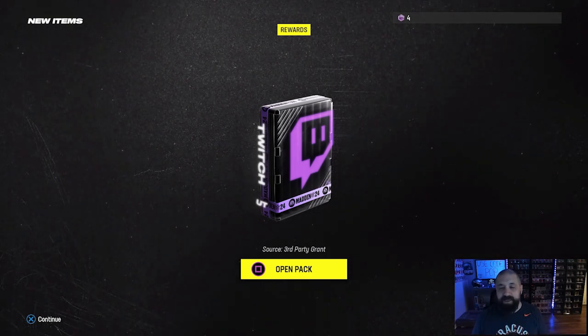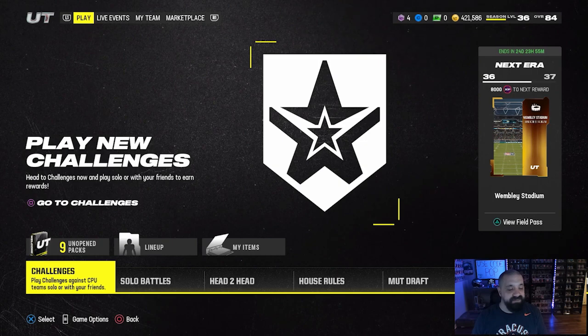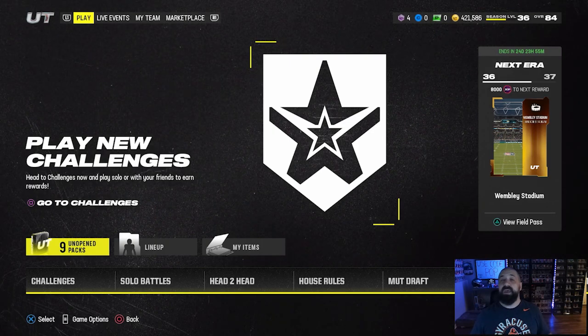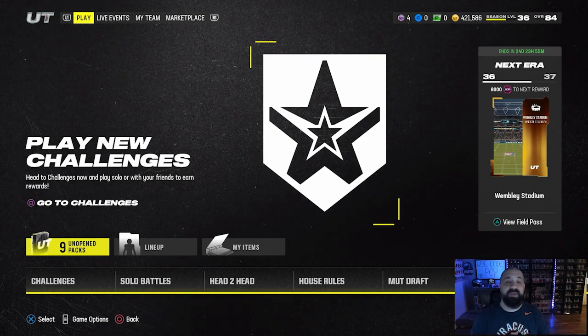We're at 421k. We're definitely going to sell the Shannon Sharp. We've made some improvements to the lineup by renting out some LTDs and we'll now have more coins to do that again — maybe with one or two other cards, given the price on those LTDs. Let's go ahead and open up what we've got.